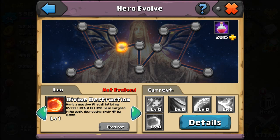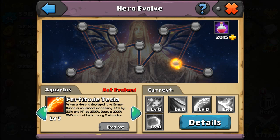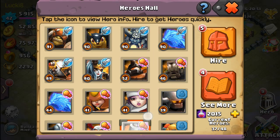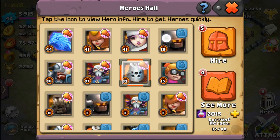Divine Destruction hurls a massive fireball in front of him and inflicts everything in his path — it's kind of like an Arctic Lord moving across the board dealing damage to everything. But it's not that great. I wouldn't recommend wasting mutagen on this. Take your mutagen for something more important like the Pounder, Sapphic, or Pangoli.